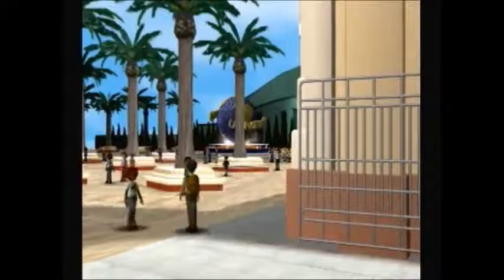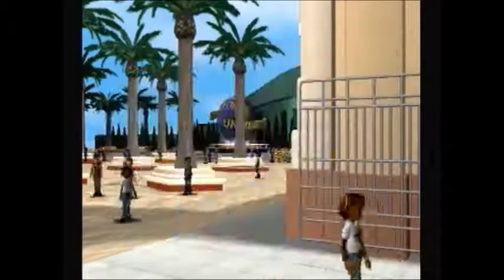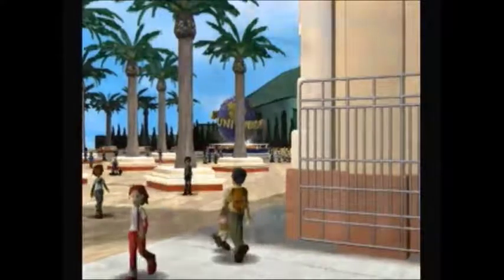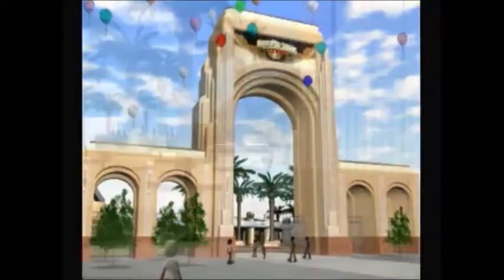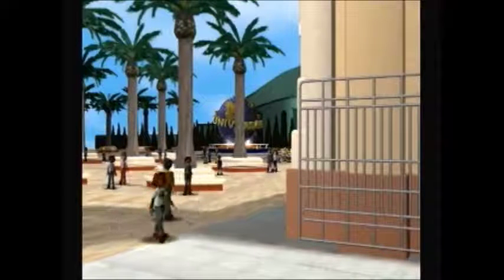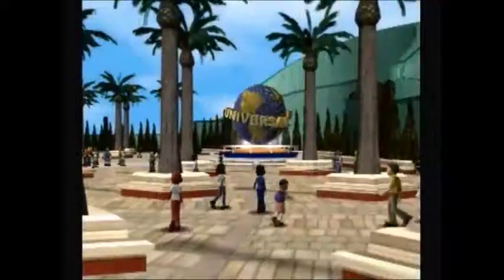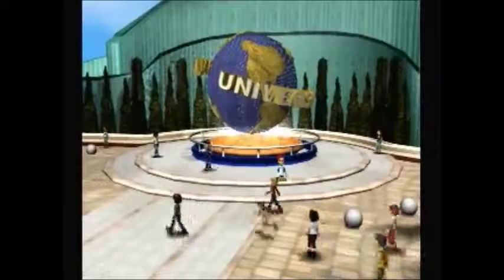Now we're going to head back to the start and collect this letter. You get 100 points for every letter you collect, plus it goes toward getting that stamp, so you want to make sure you collect them. They are really small and hard to spot, so you've got to have good eyes and be very observant — keep your eyes peeled for them. It's hard to navigate around things once your character gets far into the background, since the camera doesn't follow them.